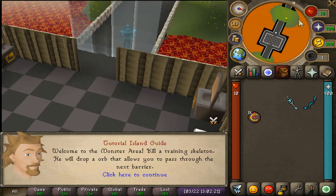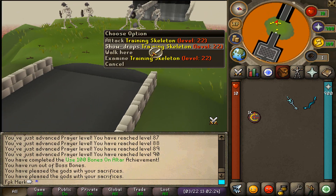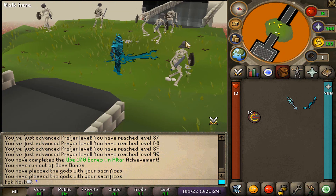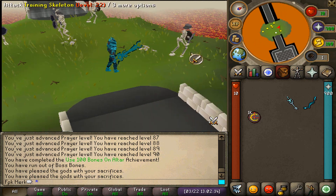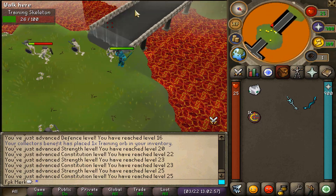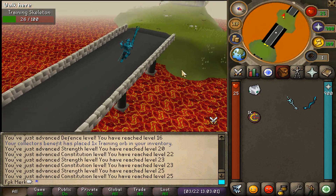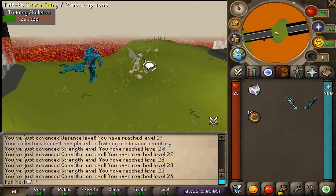We got the first task completed — use 100 bones on the altar. Now we will have to kill the draining skeletons and get the draining orb to be able to move to the next room. We already got it on the first kill! That was actually very, very quick. Literally got it on the first kill. Whenever you get the draining orb, you can move to the next room.